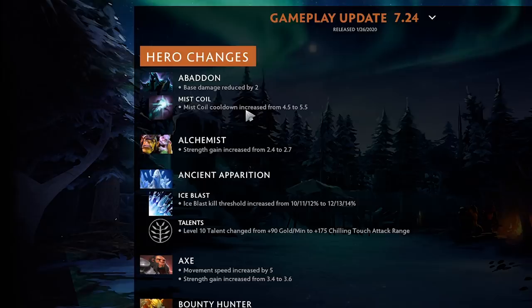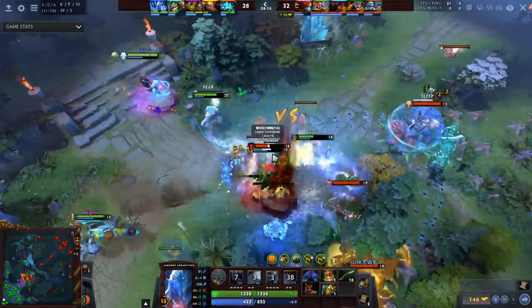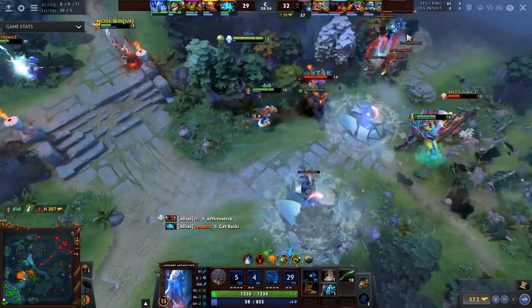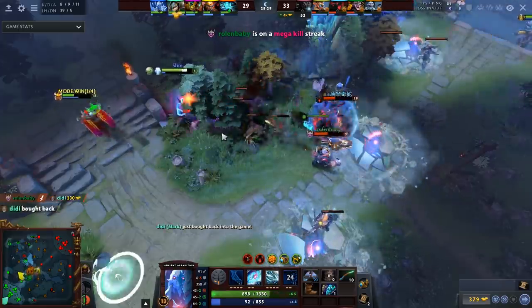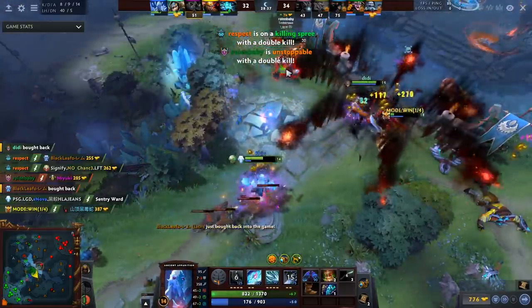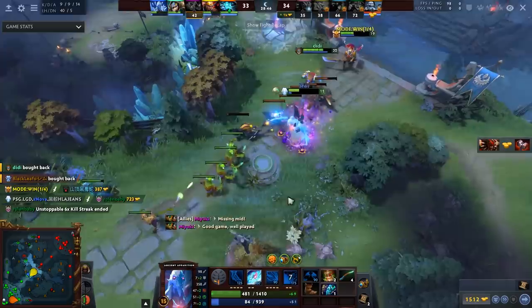Abaddon base damage reduced by two — it was one of the more meta heroes so it makes sense. Alchemist strength gain increased from 2.4 to 2.7 — fair, hero needed a buff. Ancient Apparition ice blast kill threshold increased by 2% — this hero was kind of fine, we saw EG pick it with Clockwork and have plenty of success. AA loses its GPM talent, which hurts since this hero literally does not have a single ability good at farming besides its ultimate.